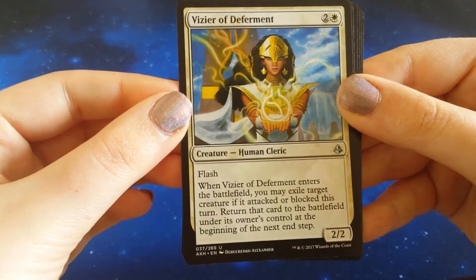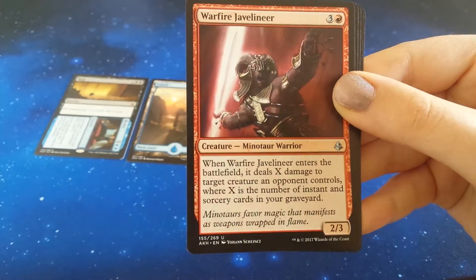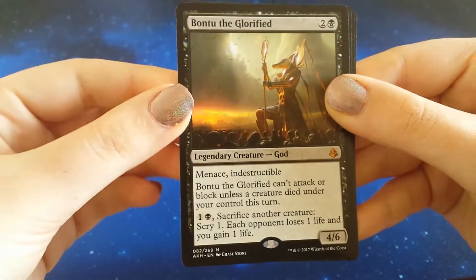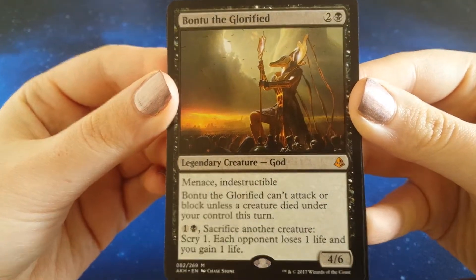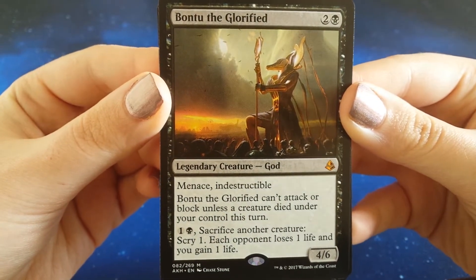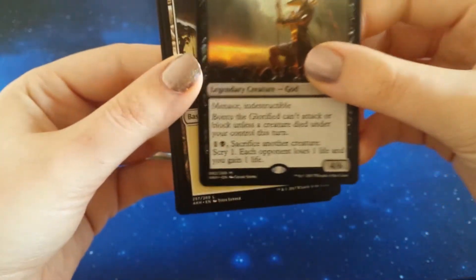Our first uncommon here — Vizier of Deferment, Renewed Faith, Warfire Javelineer. And our second rare of Amonkhet is a mythic! Bontu the Glorified. Alright! We have the Black God here. Oh my goodness! Exciting pack! Look at the art! I'm overwhelmed right now! Oh my God! Just put this down here.